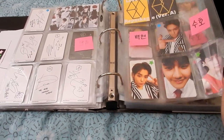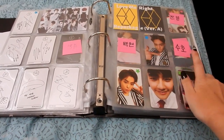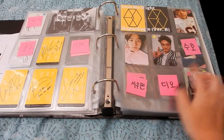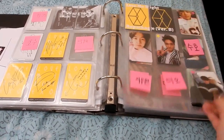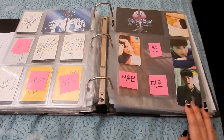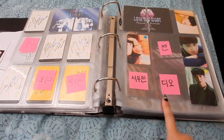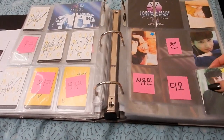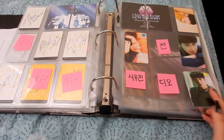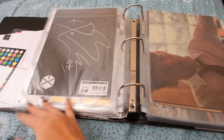For Exodus version B I'm missing Baekhyun. For Love Me Right repackage I'm missing Chen, Yixing, Baekhyun, and Suho. For the first Can Be I'm missing Suho, Xiumin, and D.O. For Love Me Right I'm missing Chen, Xiumin, and D.O. These cards are really really pretty.